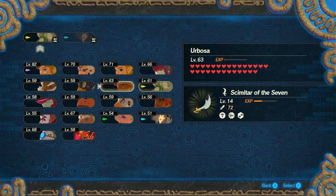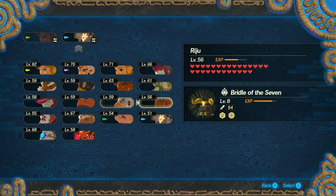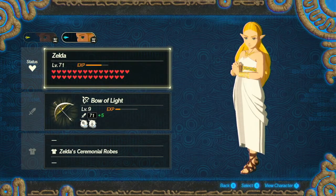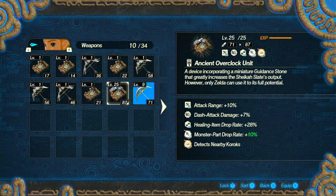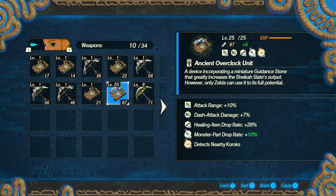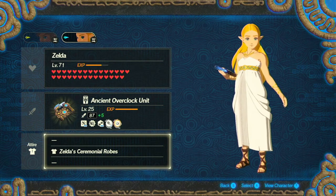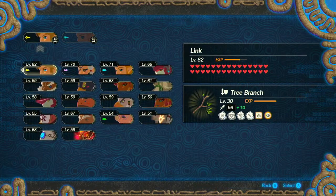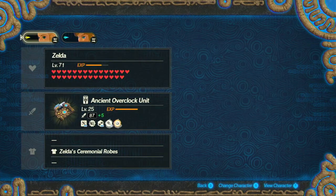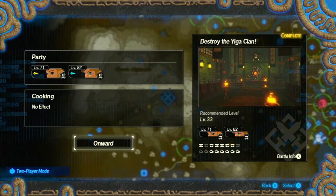Let's get who we want to take in with us — which is probably going to be Link with the Tree Branch and Zelda. Not with the Bow of Light though. I need the Ancient Overclock Unit, 25 levels at least. Does Zelda have any — oh yeah, I can actually change to Zelda's Winter Clothes, but I don't think I'm gonna keep that. I might actually use Zelda as my main character, but I can use both and split the work.